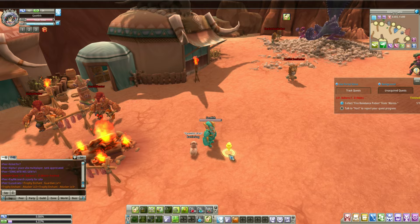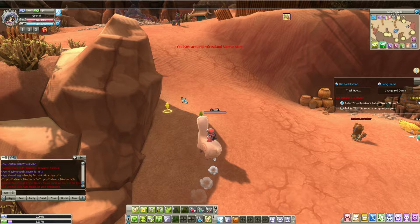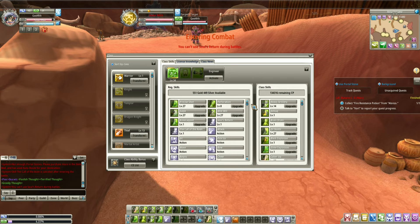What are we supposed to do again? We need to talk to Vort. Let's just use the teleport — Call of Aven. Soul Return. Somebody's attacking us.